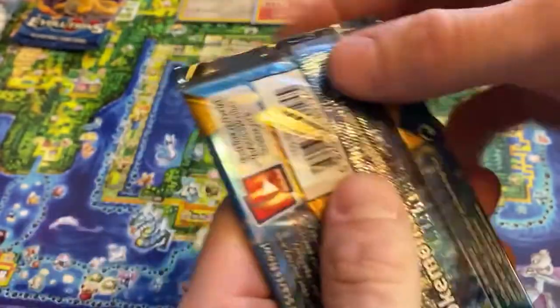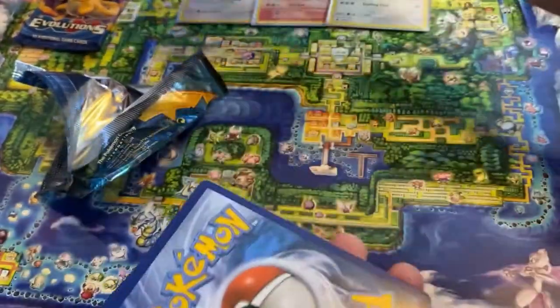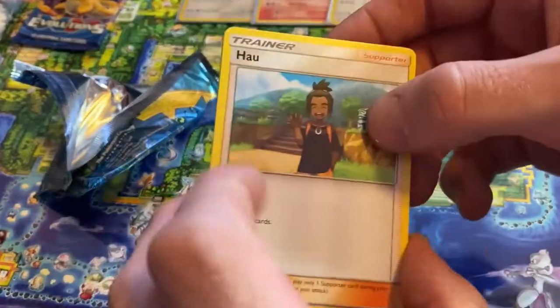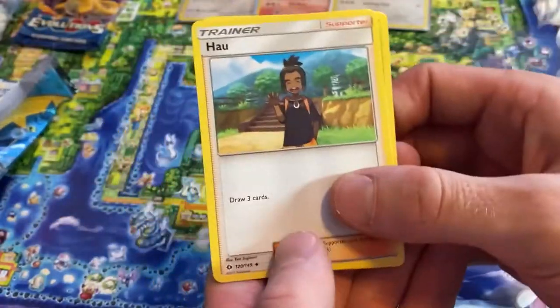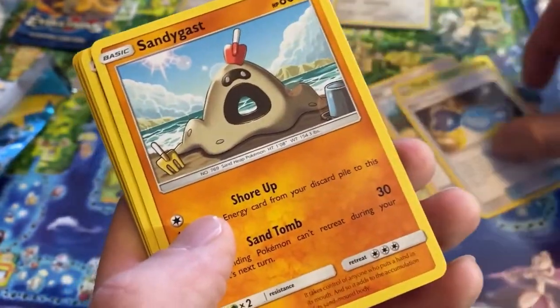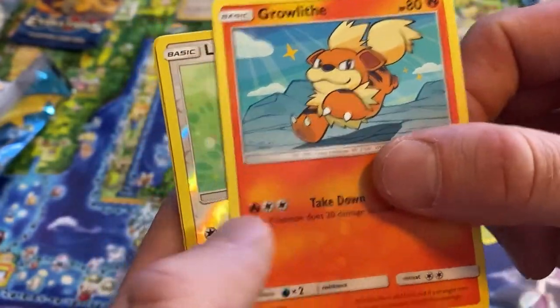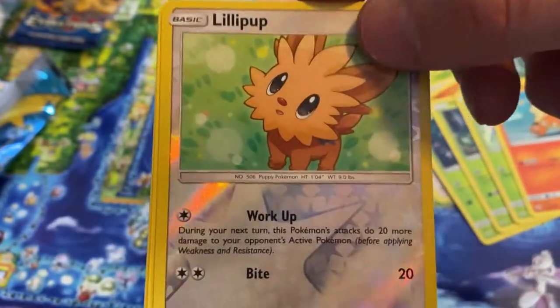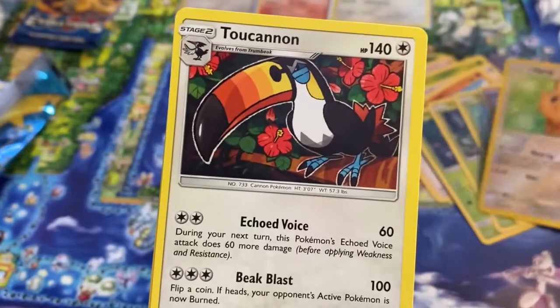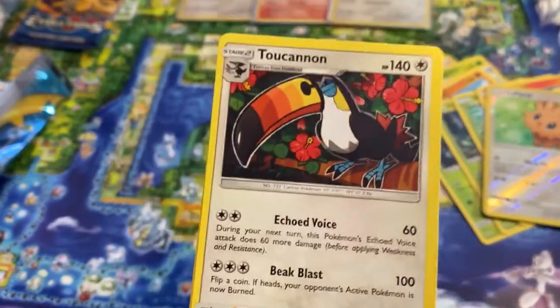Sun and Moon base set — second to last pack. I don't want to make these videos too long. I know some people open up like 50 packs in a row but ain't nobody got time for that. There's a Pinsir, some Mareanie candies — that brings me back to the game. Murkrow, Forretress, Slurpuff, Skiddo, Graveler running again, reverse holo Lillipup and the rare is Toucannon, non-holographic. The energy — fire? Ah, fairy.